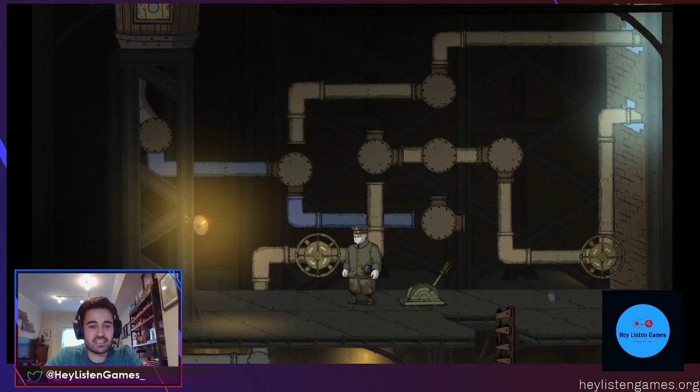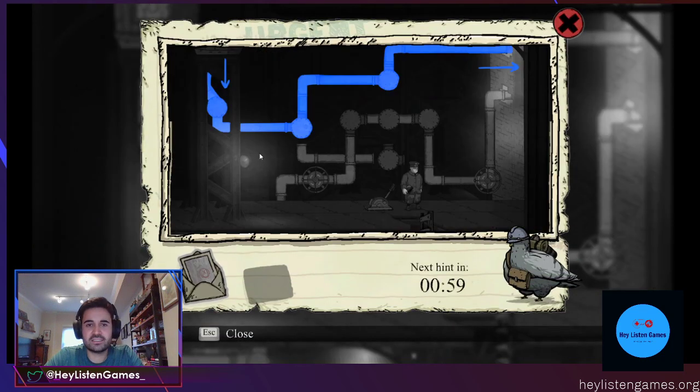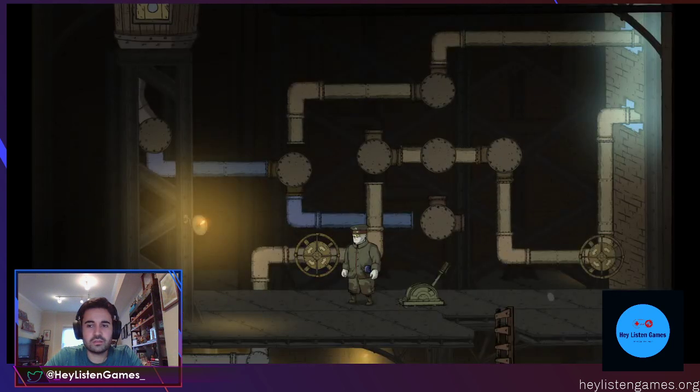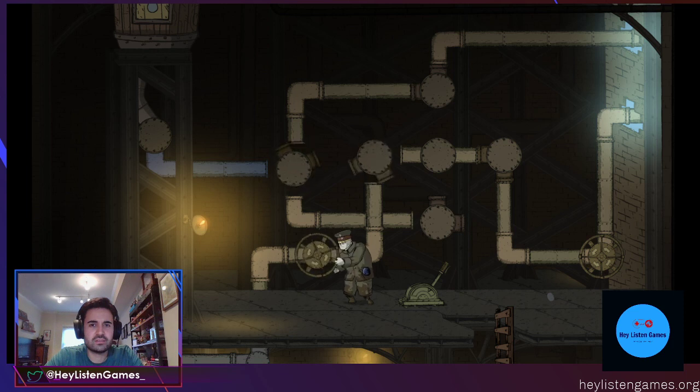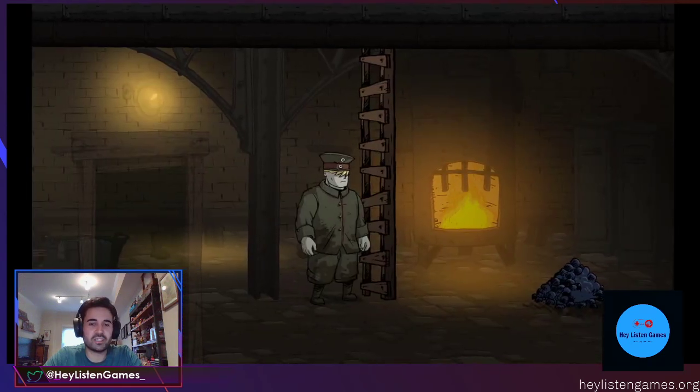This is why when I played it with my students, I had a guide nearby. Let's see what the hint is. Oh, am I doing it wrong? It wants the top one. So apparently I'm doing it wrong. I have to make the water go outside.